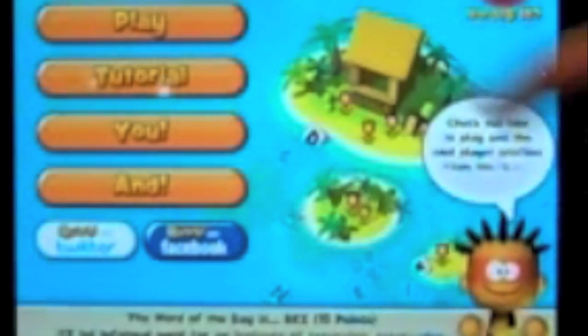Now I'm going to tap Play and we'll go to the next screen. On this next screen there are several play options: Quick Match to jump right into a game, Make a Match, and there's a Domination mode. But we're just going to do the Quick Match today to get right into a game.